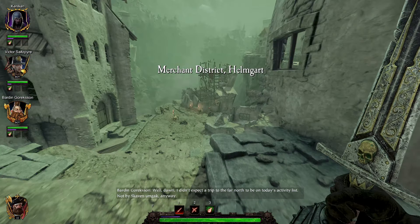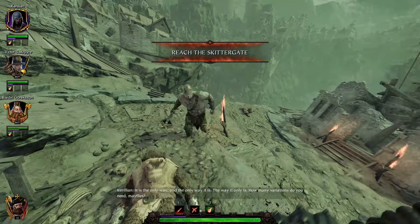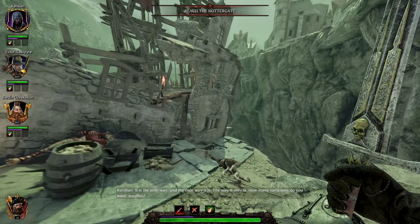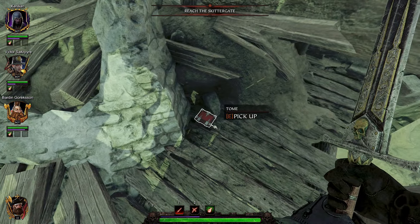Hi everyone, in this video we'll be looking for all the tomes and grimoires in the mission The Skittergate. The first one is a tome and it's right at the start of the mission. Once you get to this building, you go around the building and right there we will find our first tome.